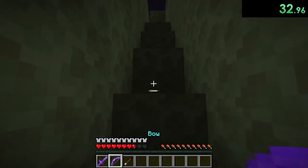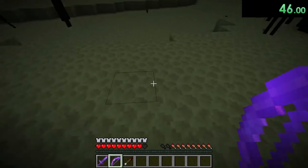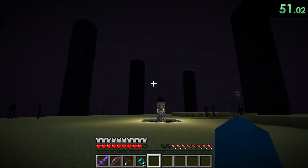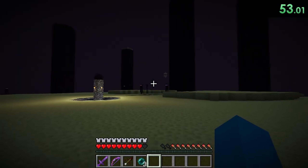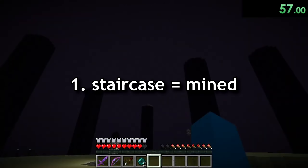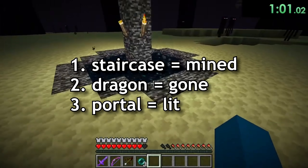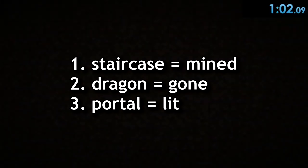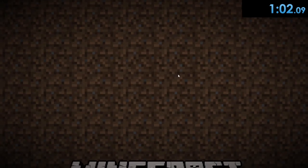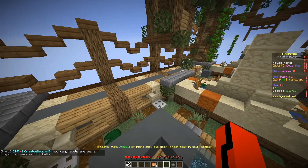There's already a staircase mined out for him to run right up. He keeps his head down as he runs past endermen and finally gets to the center of the map. He looks up and the dragon is nowhere to be found. What a coincidence — the staircase is already mined out, the dragon is defeated, the portal is already lit. That's some pretty insane luck. Xtor should definitely think about buying some lottery tickets. Anyways, on to the next speedrun.